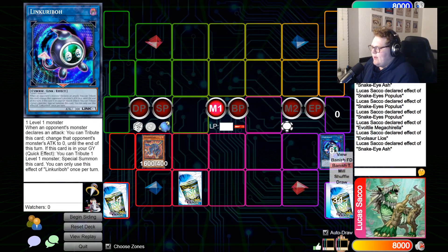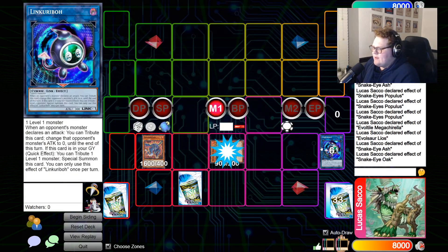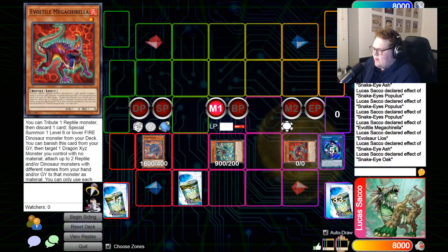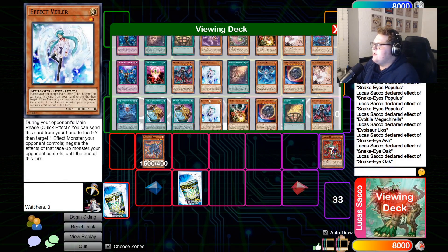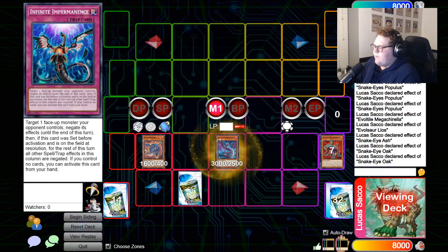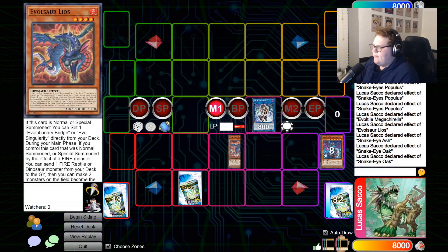Now we activate Ash's effect, sending the Link Rebo and Ash itself to summon out Snake Eye Oak. Activate Snake Eye Oak's effect to summon from the graveyard — I like to summon Mega Corella. Then activate Oak's effect, sending itself and Mega Corella to summon Flame.